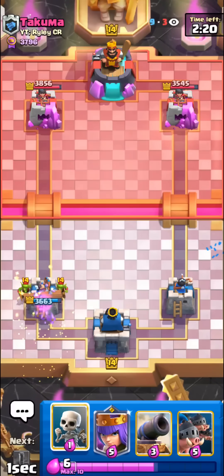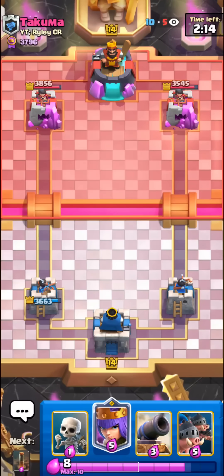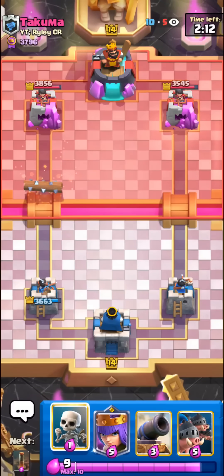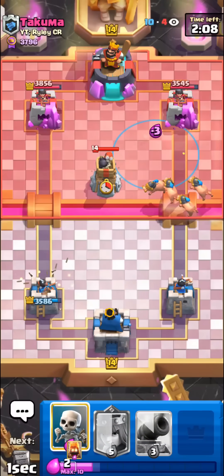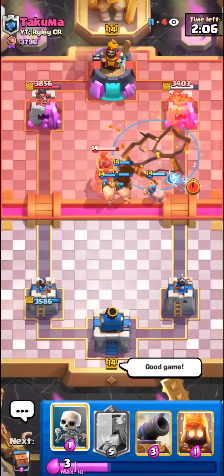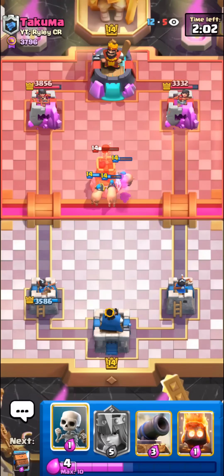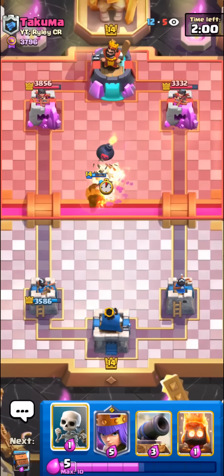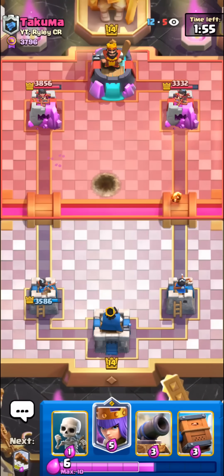Gonna log this barrel. The only nice thing is that royal hogs earthquake does still force out something more than just a bomb tower, which is nice. It's still usually a negative trade though. Just gonna go in here, try to get some early damage. He's gonna start rocket cycling us later. This will be pretty bad - can't really ever do anything if he's smart about his bomb towers. Just have to be a bit careful of his princess mainly.